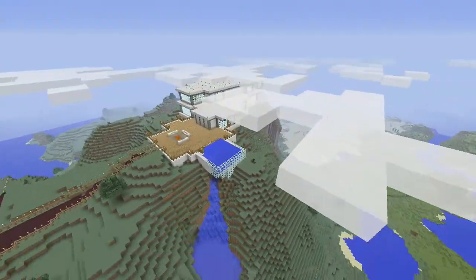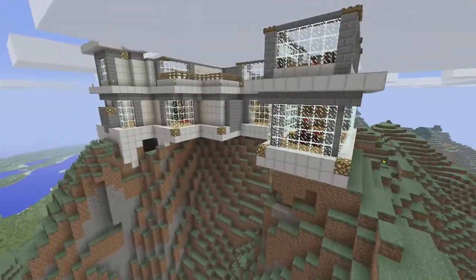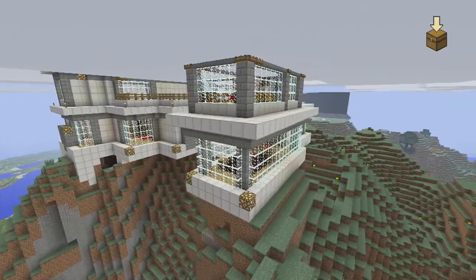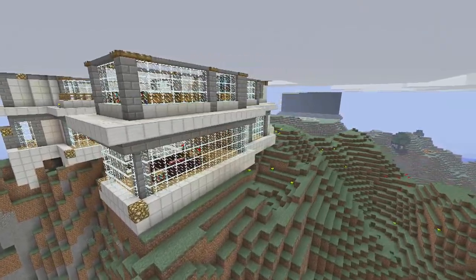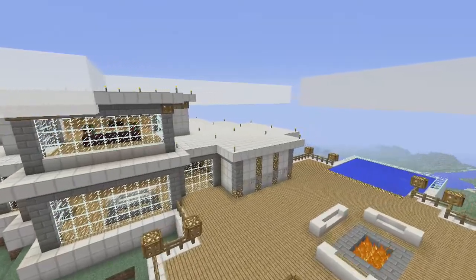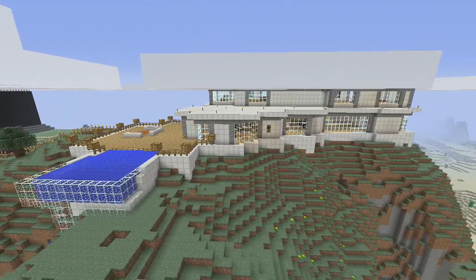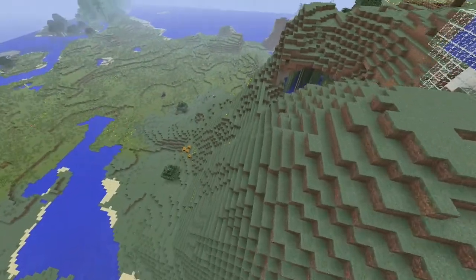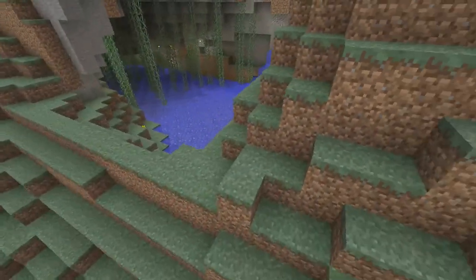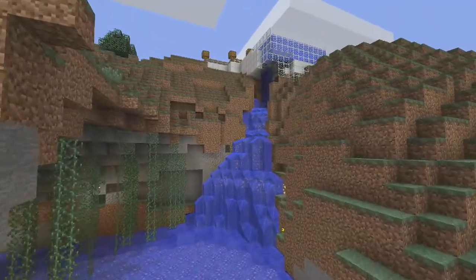I'm gonna do a quick flyover — there's the back of the house. I think I showed you guys around the house last time, just a real quick refresher. So I've added this cool little front patio, added a pool, took out that pool, and then I've added this little area down here — calling this like the grotto. Come here at nighttime, go for a swim, jump down from the pool down into here.